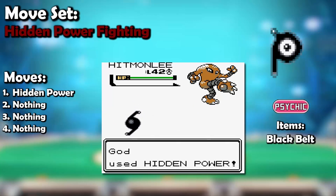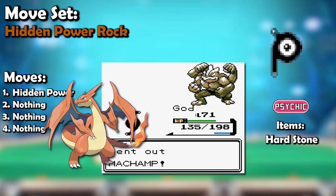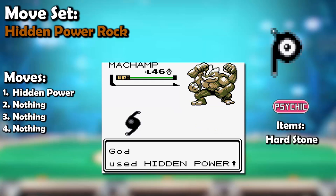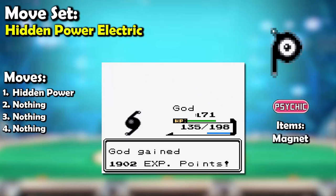The only problem with both these sets is that they really struggle against Flying types. However, they're not a problem with Unown's Hidden Power Rock set, which is great for countering Flying types, as well as Bug, Fire, and Ice types. I personally recommend this set against great threats like Mega Charizard Y, Volcarona, and Spinarak. And in case the opponent sees this set coming and tries to counter you with a Steel type, you can counter back with a Hidden Power Ground set, which takes care of Steel, Rock, Electric, Fire, and Poison types. Just look out for Flying types though, which you can easily counter with Hidden Power Electric.